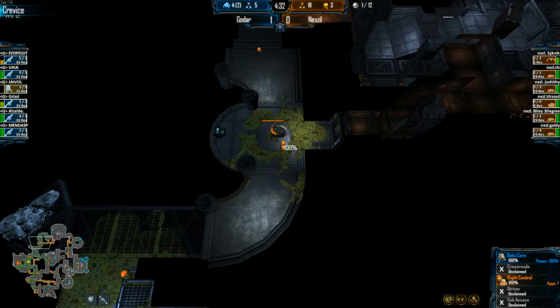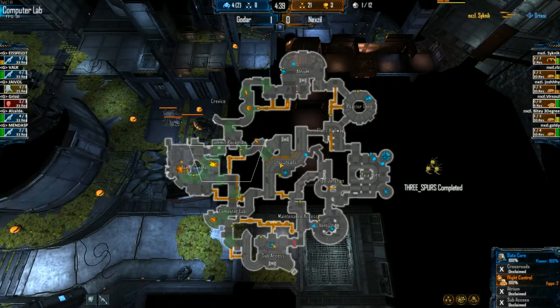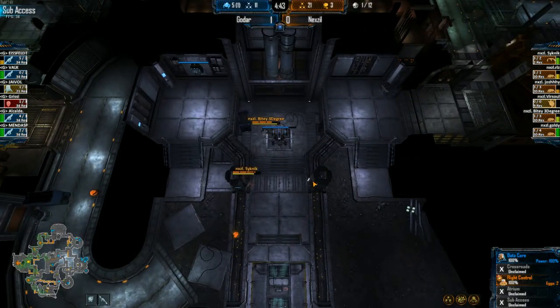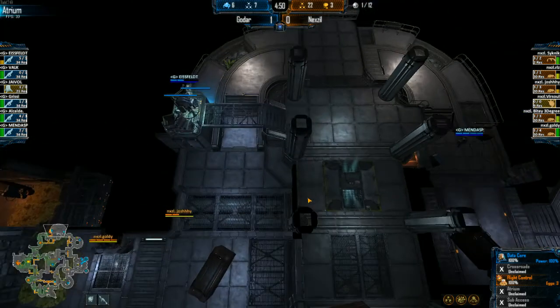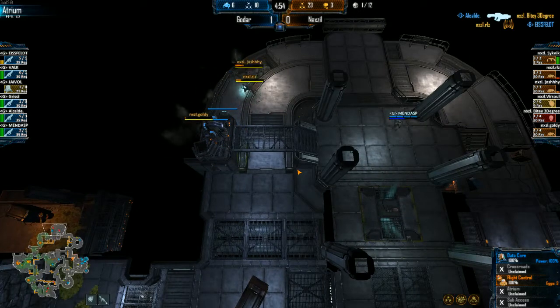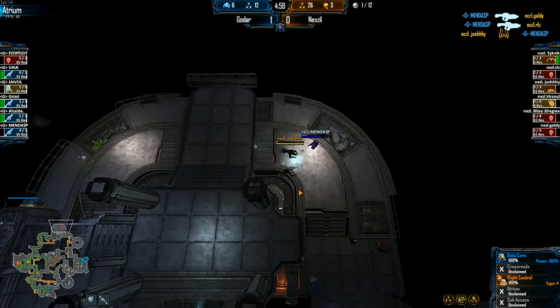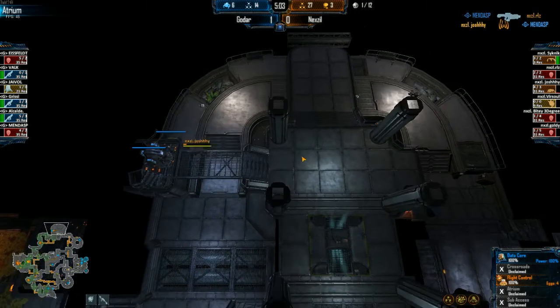Now if you look, they already used the first echo ability into Crevice. They built another one there in Flight Control. Three spurs have now been completed, and they're assisting into Sub-Access. You've got three Skulks pushing to Atrium. Goldie is taking a lot of damage before he does anything to Iceveldt. Iceveldt goes down really quickly. Three Skulks are on extremely low health, so Mendoz can actually take this combat if he takes the damage.